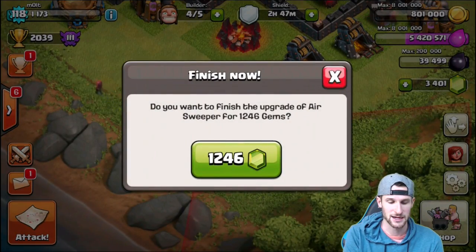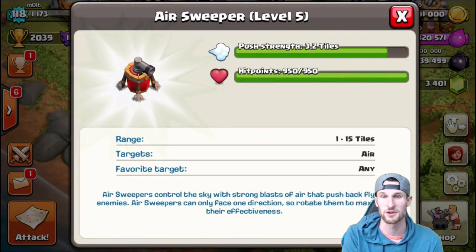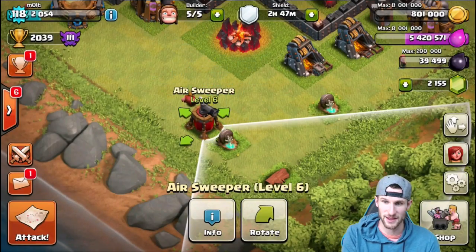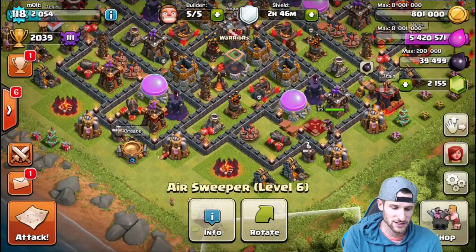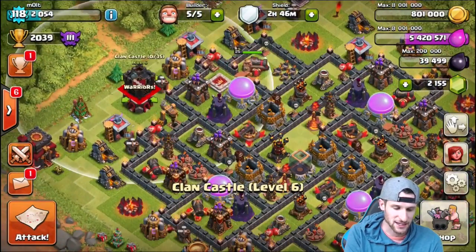Level six costs 7,200,000 and takes nine days to max. Right now it's at 3.2 tiles, so let's go ahead and finish that. There it is guys - level six, 3.6 tiles. This thing is going to be a beast.